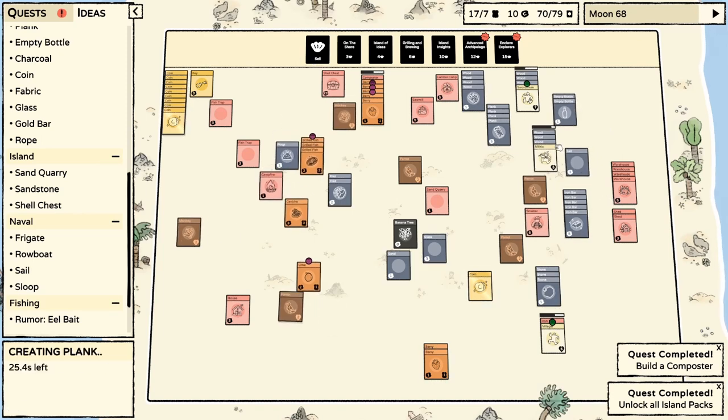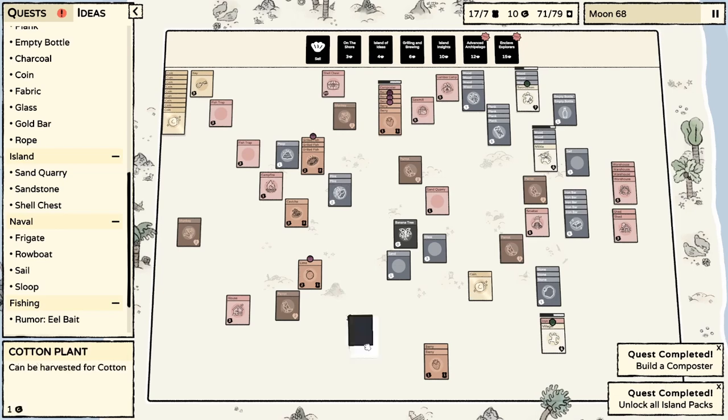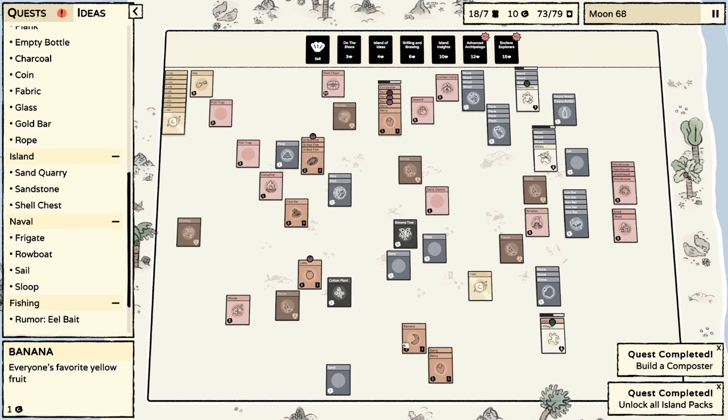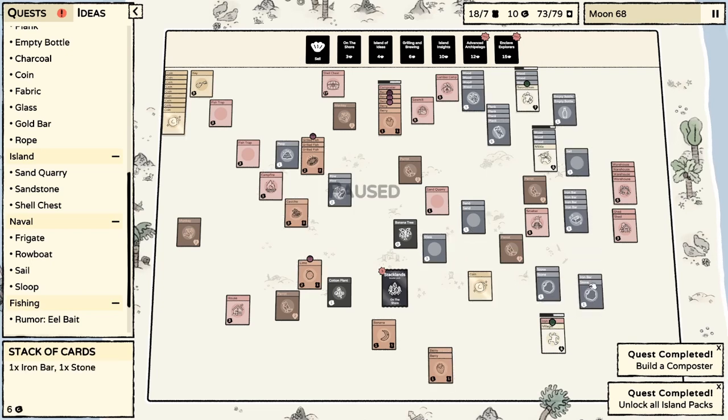We have one sail, we need two more, which means I need more cotton. There's a second sand — I could turn that into something, but we're actually getting kind of close to our cap, if you can believe it. I suppose I could turn this into sandstone. Oh, we already have some stone, so why don't we just make another warehouse — just nip this in the bud right now.